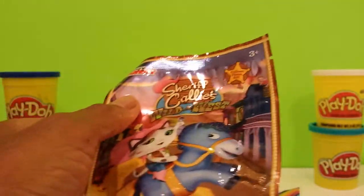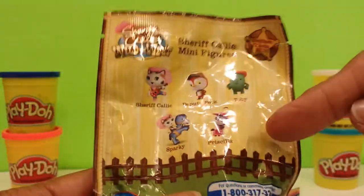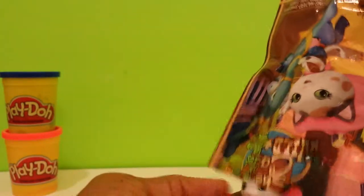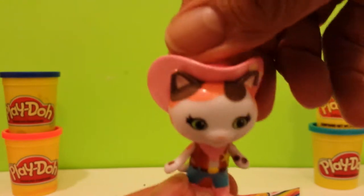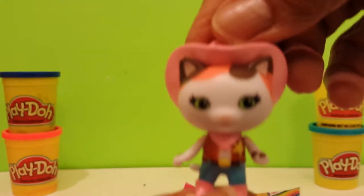Let's start with Sheriff Callie's Wild West on the top. Yee-haw! Sheriff Callie — there's a possibility of just five characters. I probably already have what's in here. Oh, Sheriff Callie herself! Here she is. She's the best Sheriff in the West — her badge says so. There's Sheriff Callie.